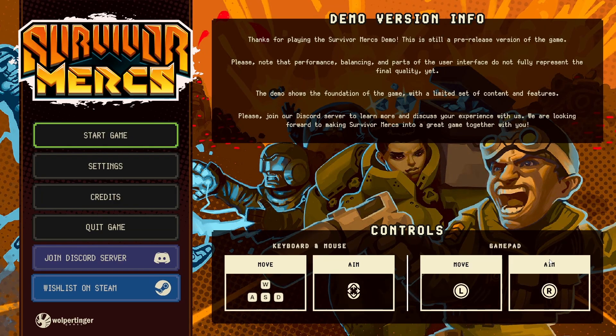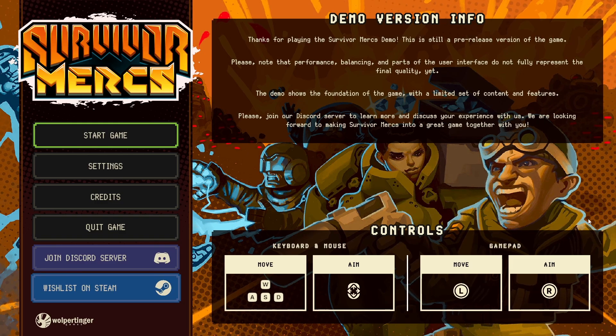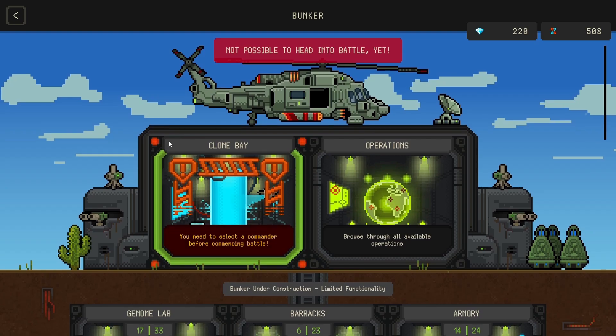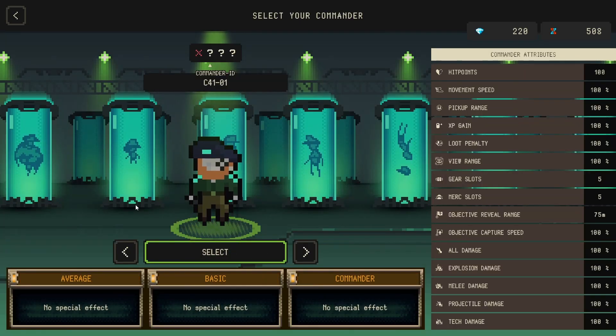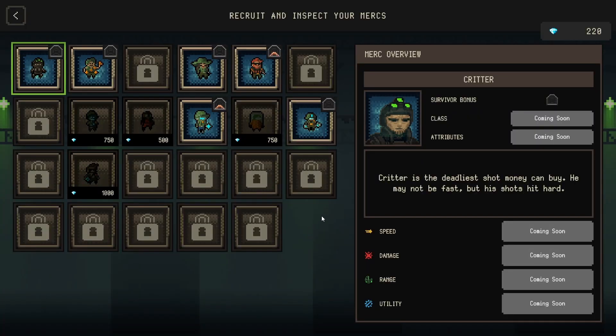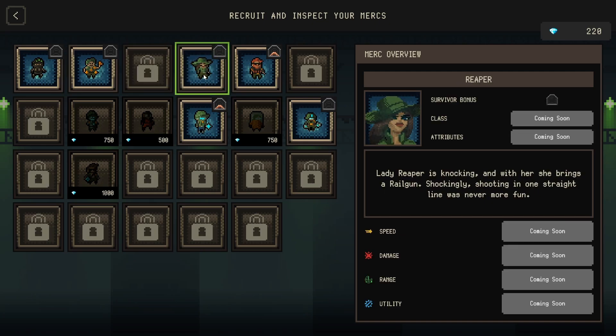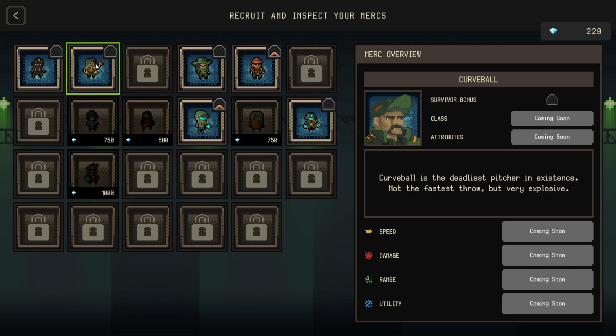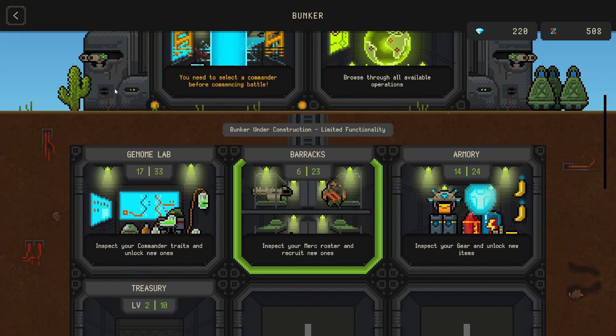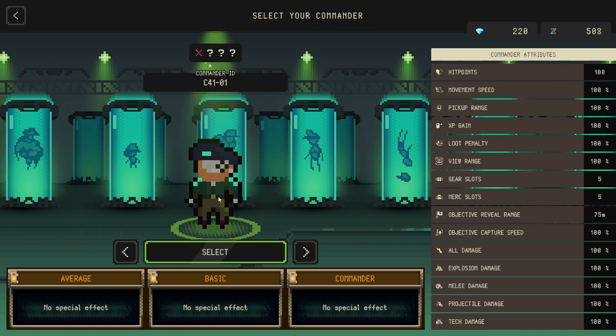Welcome everyone to Survivor Mercs. This is a team-based bullet heaven survival roguelike, and I actually like that we're getting more and more of this. Every run, we're going to be selecting a commander who basically does nothing aside from walk around and pick up experience points. Instead, we're gonna hire mercs - we have a barracks here with mercs like Critter, Curveball, Reaper, and Shredder - and they're actually going to be doing the fighting for us.